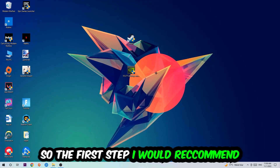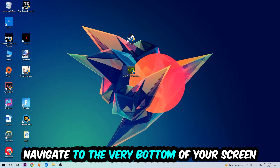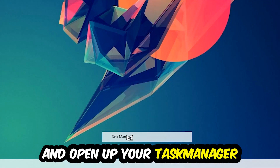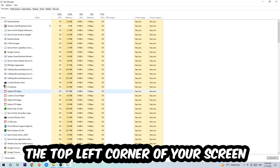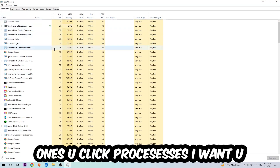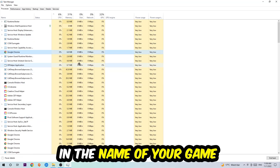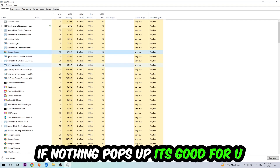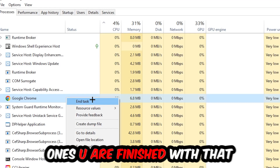The first step I'd recommend is to navigate to the very bottom of your screen, right-click your taskbar, and open up your Task Manager. Navigate to the top left corner, click onto Processes, then click one of those random processes and type in the name of your game using your keyboard. If nothing pops up, you're good. If something does pop up, right-click it and hit End Task.